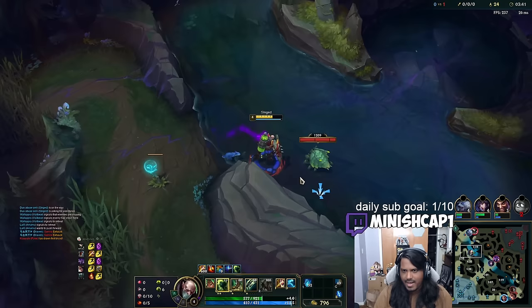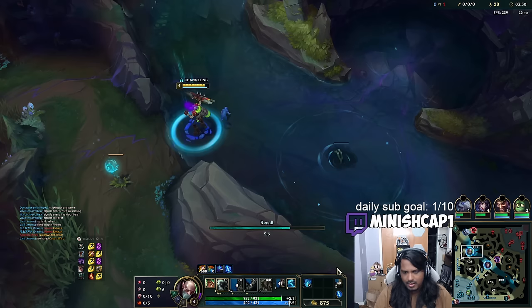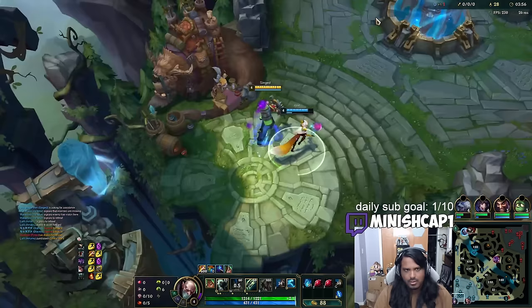It looks like bot lane almost escaped the gank. I'll get this top crab. I miss my fling on it, no worries — I have Smite so I just nuke it. We'll recall and reset. I'll buy double health crystal here and build towards Bami Cinder.